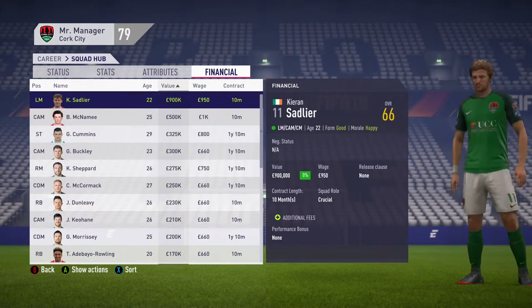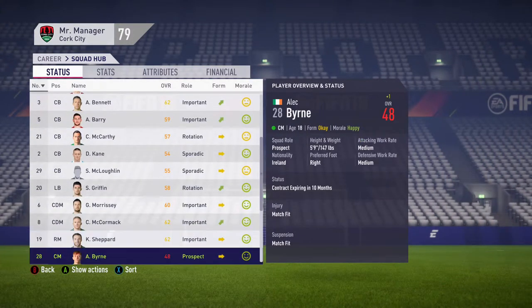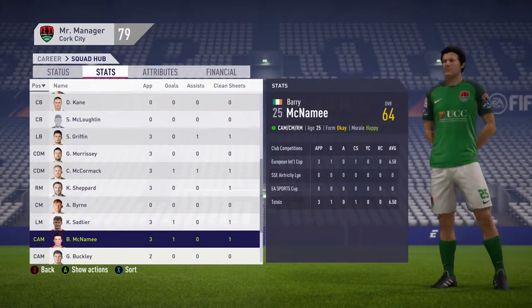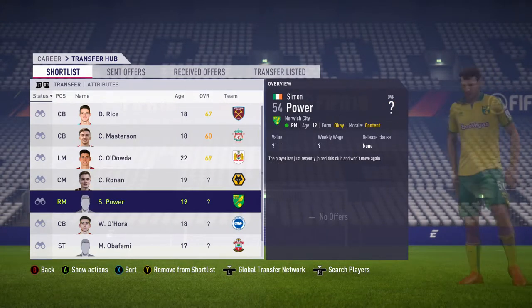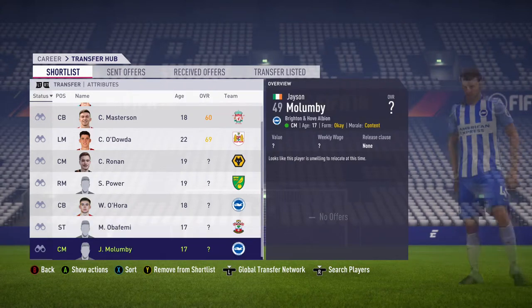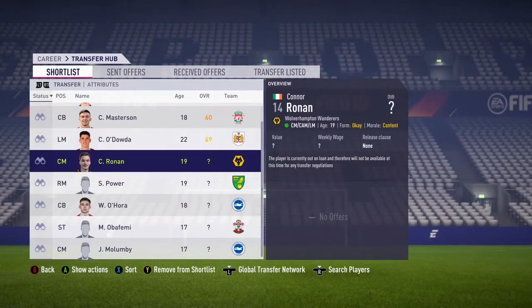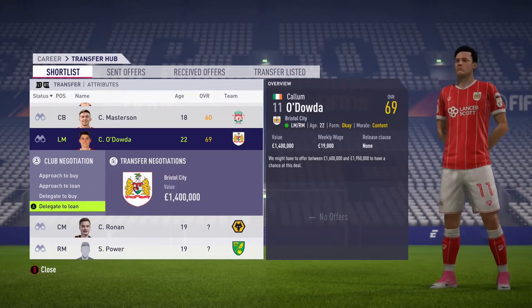I'm looking at the squad list to see who I'll need to give a new contract to and who I'd want to sell. I did a bit more scouting and found more players, but the majority of them are unwilling to relocate at this time, so they'll be future purchases if possible.